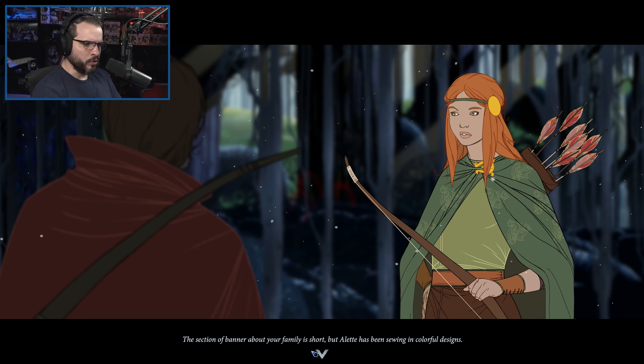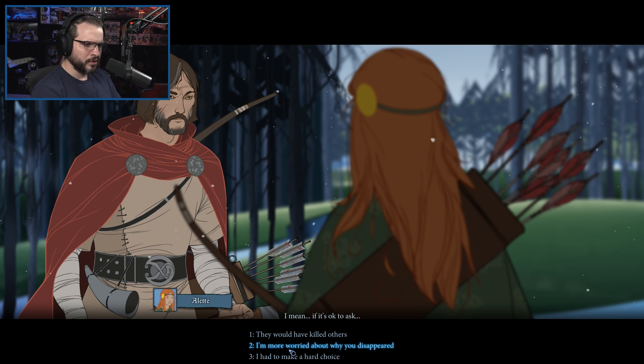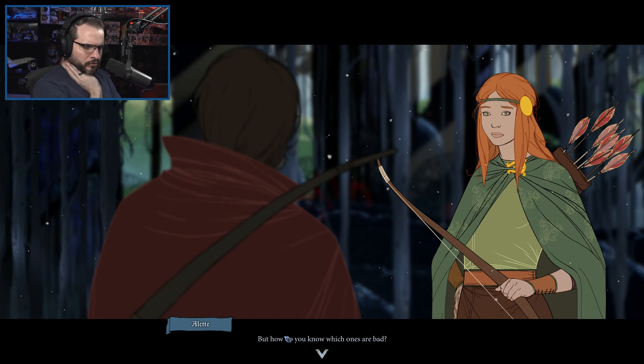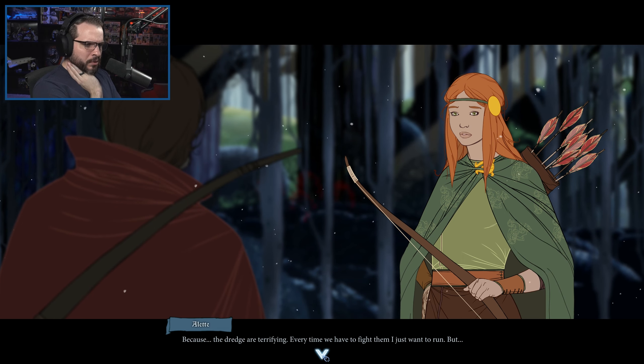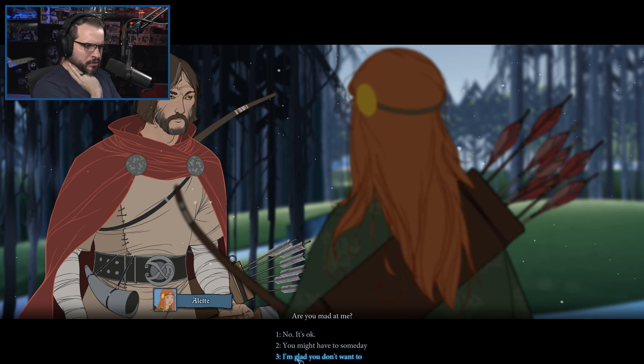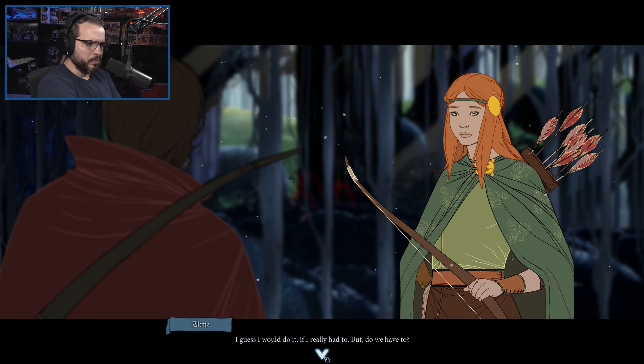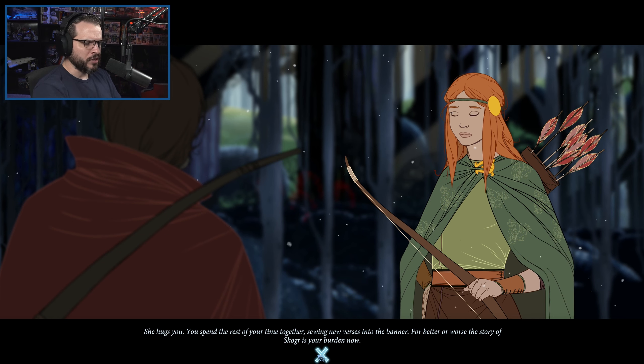'Oddleaf has been teaching me how to sew. She speaks pretty highly of you. Can we read the part about Mom?' You nod. On the banner has been sewn the story of the families who have lived in Skogger throughout the years, just as is done on every banner in every town. 'I wish she were here, but I'm kind of glad she isn't.' 'Why do you say that — so she doesn't have to deal with all of this? Dredge, leaving home — why did you have to kill those men in the village?' 'I had to make a hard choice.' 'But how do you know which ones are bad? The Dredge are terrifying — every time we have to fight them I just want to run. But I don't want to kill a person.' 'Are you mad at me?' 'I'm glad you don't want to.' Alette smiles, then her face sinks. 'I guess I would do it if I really had to, but do we have to?' 'I think you're doing a good job.' She hugs you. You spend the rest of your time together sewing new verses into the banner. For better or worse, the story of Skogger is your burden now.